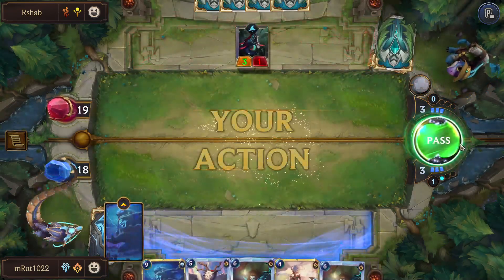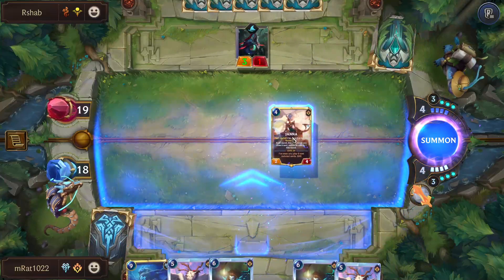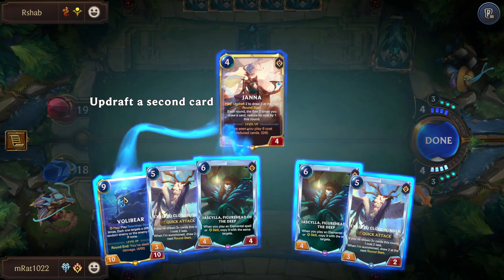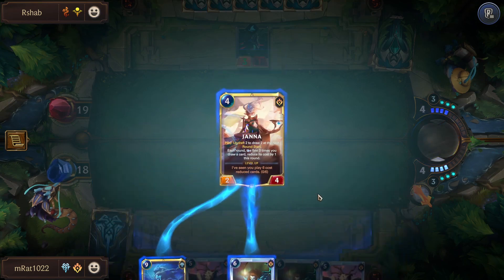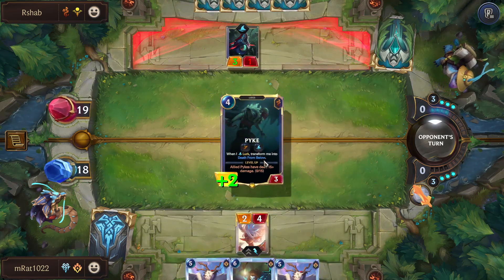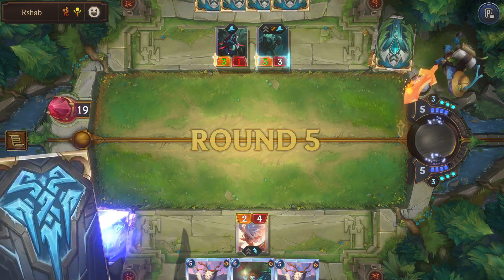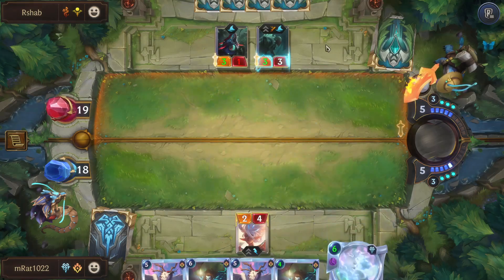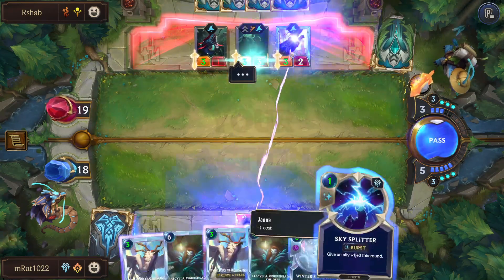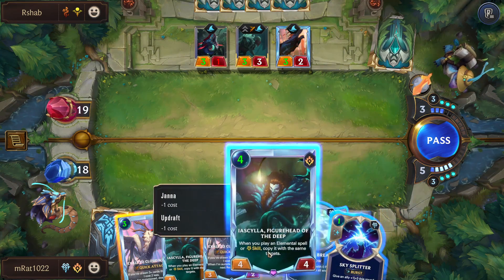I'm a little worried, this is not going great. Janna can still block a Snapjaw Swarm if they play one and don't hit Rek'Sai. Drafting Volibear actually seems kind of nice if we redraw him. We can get down one of our Exalted Cloudwinders next turn and that can really help our draw. We could just get Ayacella on board and go for the crazy combo next turn.